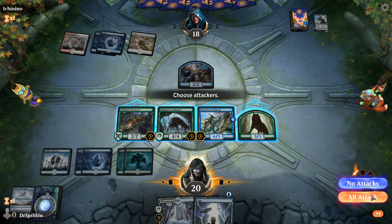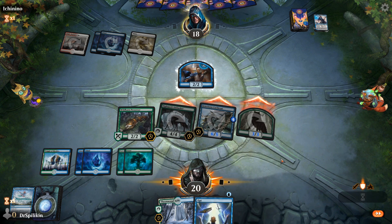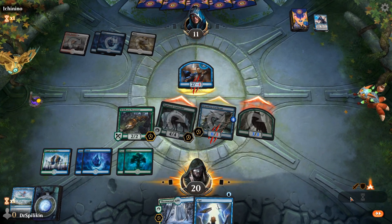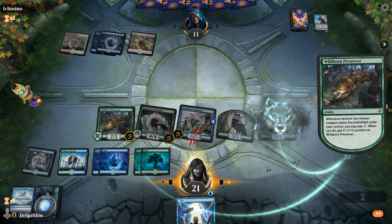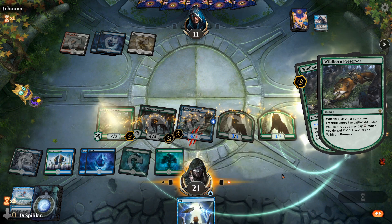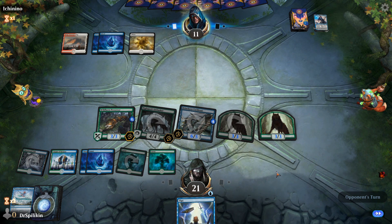This is just crushing Jeskai Fires. We're going to swing all in except for the Wildborn Preserver — three attackers. Our opponent goes 2/2 into the 6/5, they're still going to take seven damage and be down to eleven. Of course they can have Time Wipe, so that's what we're really worried about. We'll go ahead and get down two Thornwood Falls. If they have Time Wipe that is the thing to beat. I'll pay one here — if they do play a Time Wipe we Opt immediately to try to find a Sinister Sabotage or a Quench.